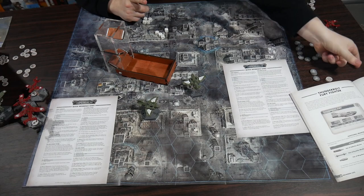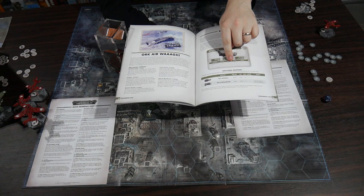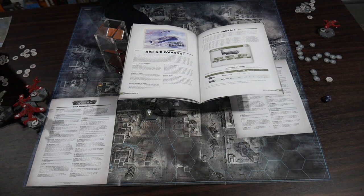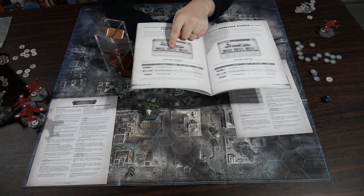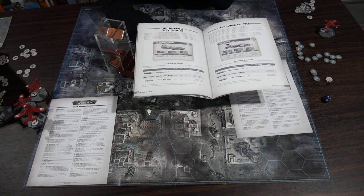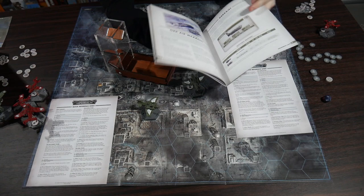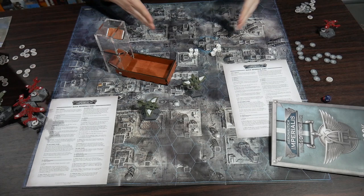Range increments are really important. The Dakkajets roll eight dice at close range, four at medium, zero at long — but confirm damage only on a five-plus. The Thunderbolt Fury rolls only three dice at close range but needs a four-plus to confirm, and is best at medium range. Air-to-air missiles can't be fired at close range but at medium or long roll two dice hitting on a three-plus and confirm damage easily — very effective. It's risk-reward about which weapon system to use, and positioning within firing arcs matters greatly.